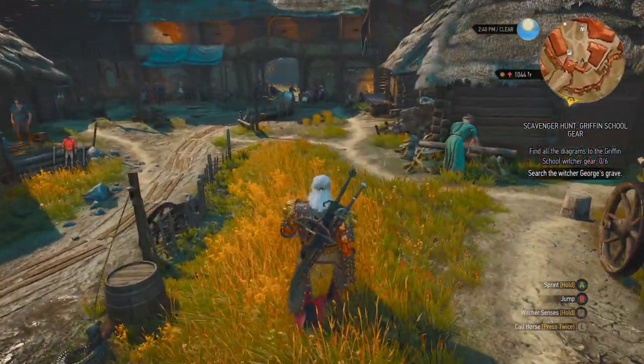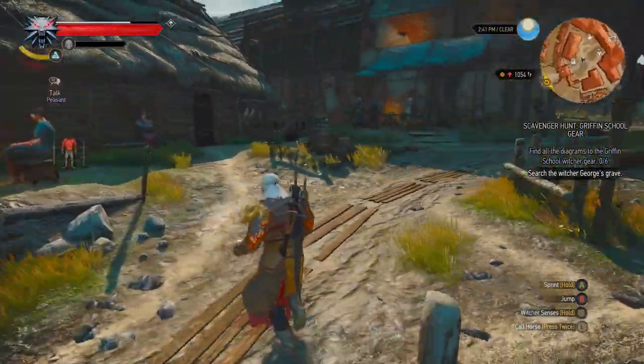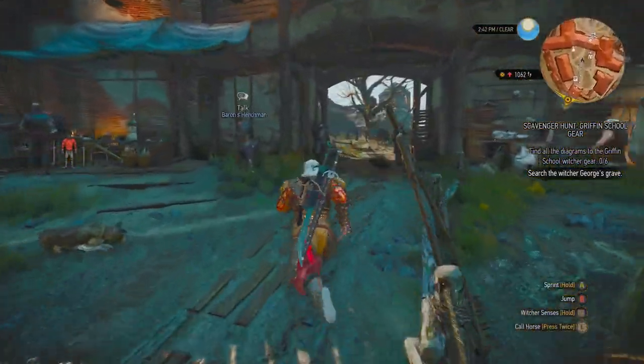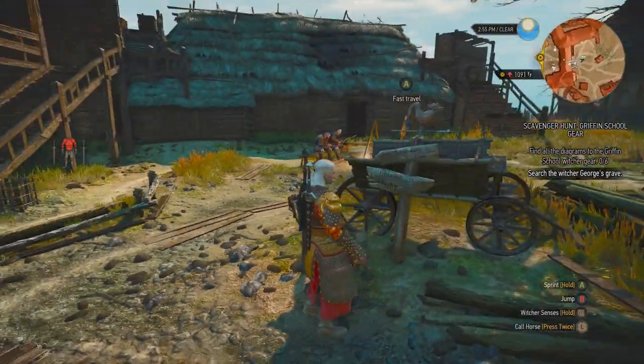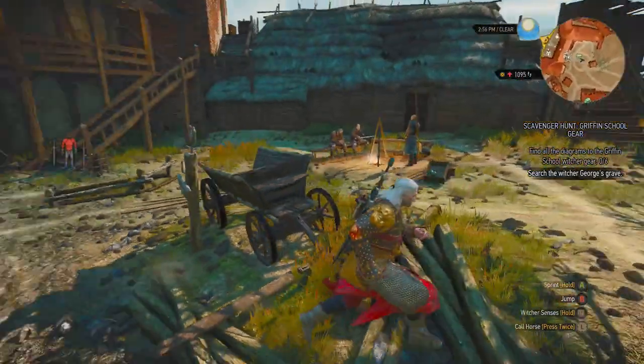there's been some small changes that I didn't see on the patch notes, and I've only just sort of seen this recently. So if you travel to Velen and go to Crow's Perch, there is actually a new fast travel point, right here in Crow's Perch.